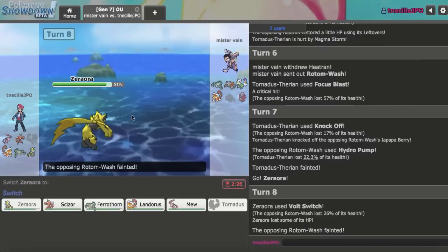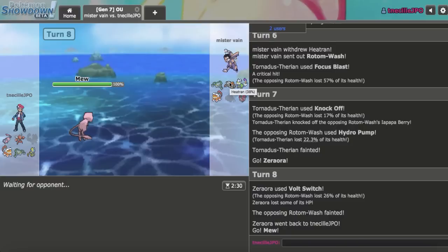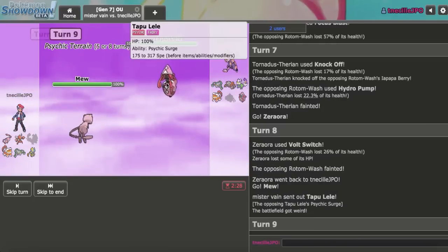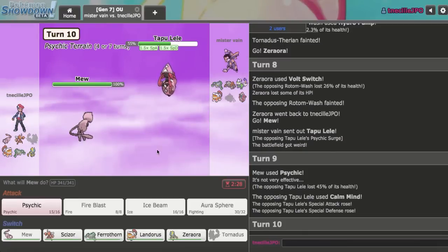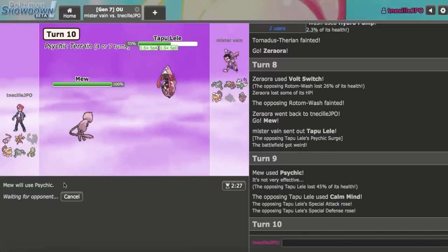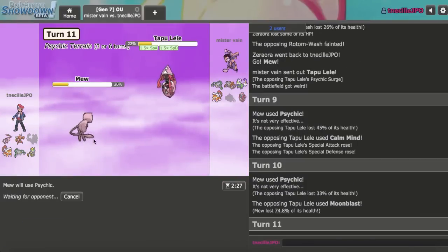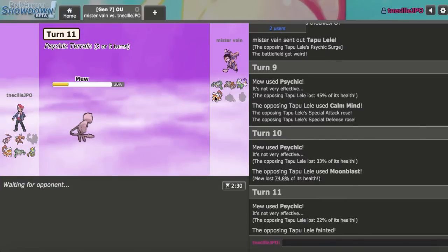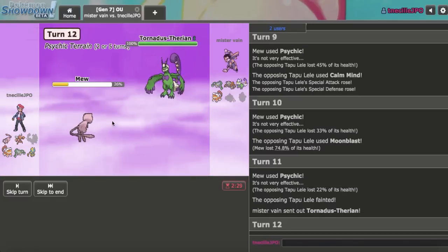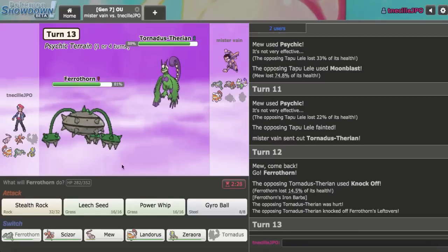I think Mew is smart this turn because I don't want that Heatran coming back in under any circumstances. Lele comes out — I suspect Psychic is going to hurt this a lot, and it did hurt it a lot. Is this Comfey? No, it's not. So now you have to pick something to switch into a Mew Psychic under Terrain — really surprised about that maneuver. Zeraora can win on its own coming up depending on what the Landorus actually is. Tornadus has to come out. I can just get in my Ferrothorn as Knock Off is the play, allowing me to get up my rocks.